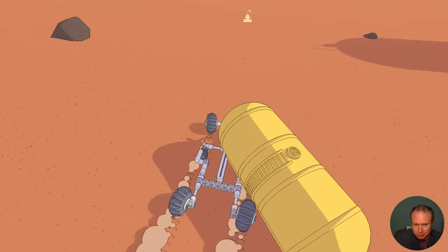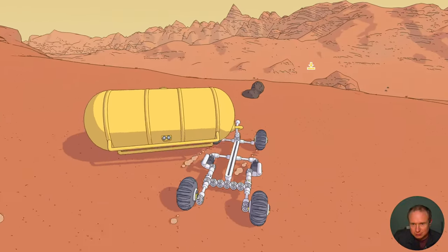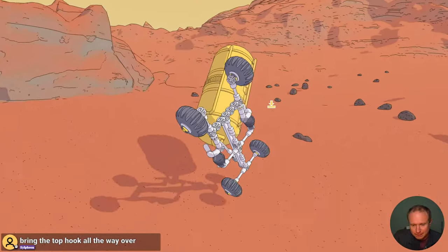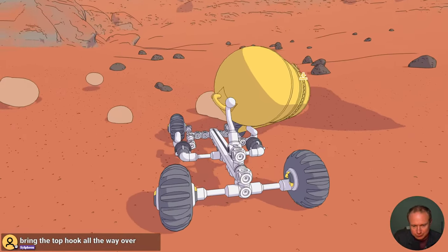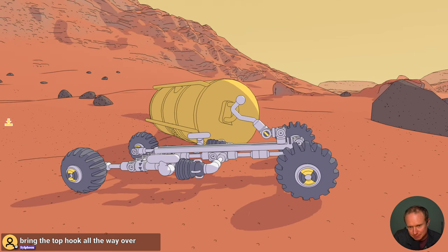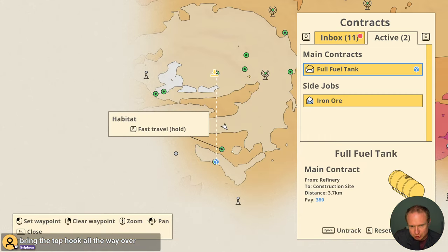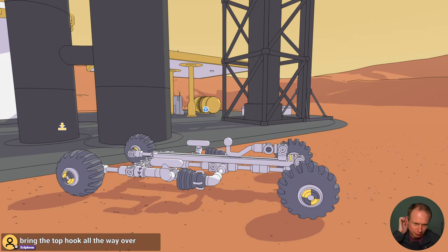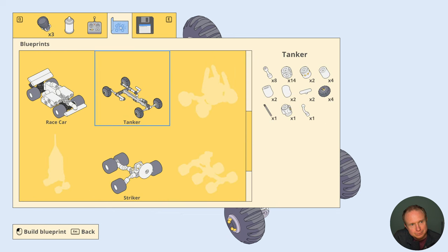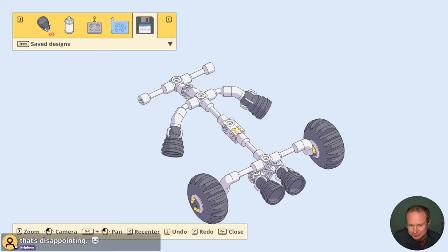The wide wheelbase is doing great work compared to our last attempt. Oh, we have to go over a lot of mountains with this - I have no forehead rocket. Bring the top hook all the way over - that's its max movement right there. We have to go over a big mountain so I'm going to return to the refinery and go back to designing something with our much better flying vehicle, because I'm not about to walk when I can fly.